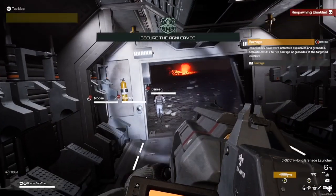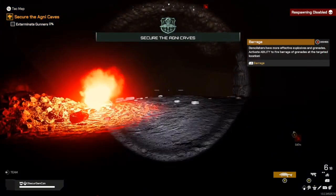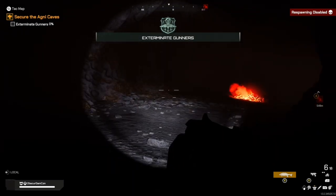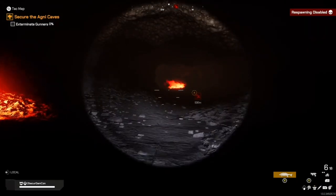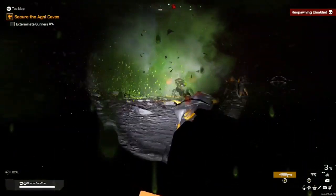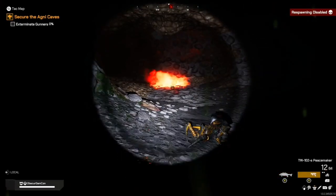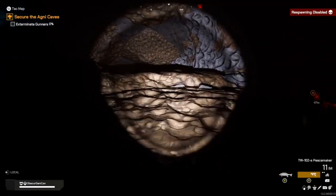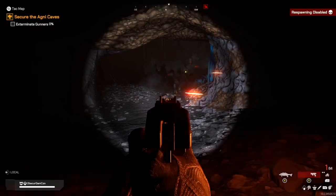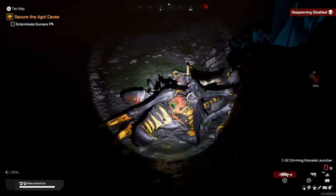Here we go. The cool thing is you have NPCs to work with, which is nice. You just have to get from point A to point B and survive. The bugs are 500 meters away. I love how relentless the bugs are — it definitely gives you a sense of fear, especially in the dark. The guns handle really well, and your NPCs aren't stupid, which is really nice. I love my grenade launcher here.